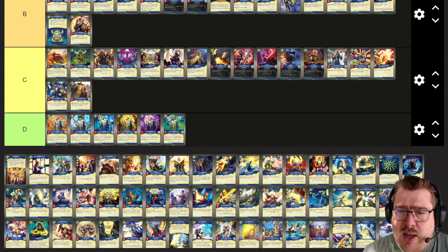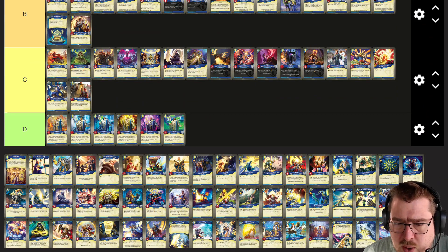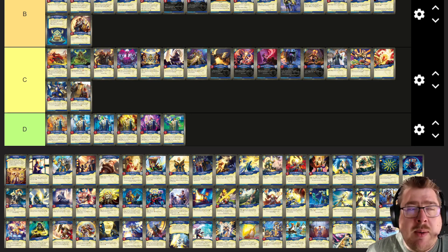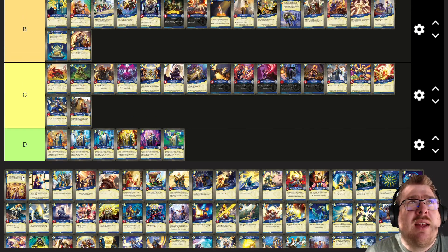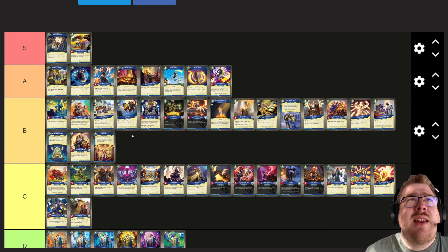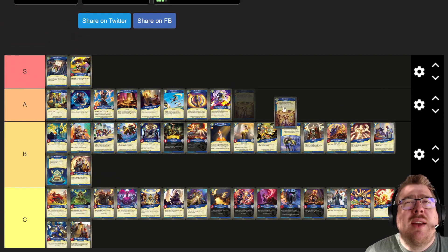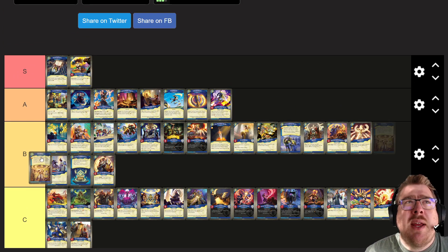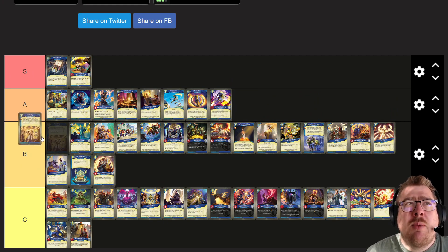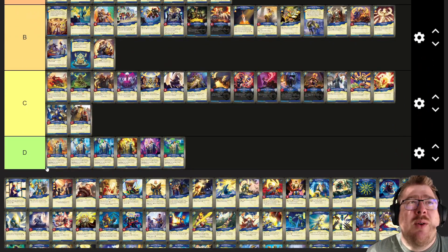Friendship: when this creature will be dealt damage, if it has neighbors, you split the damage between the neighbors. That's also very interesting. I haven't seen a deck use it that well, but it really seems like somebody should be doing something cool with that. I want that to be an A tier, but I think I'm just going to put it in B tier because I haven't seen it work out that way.